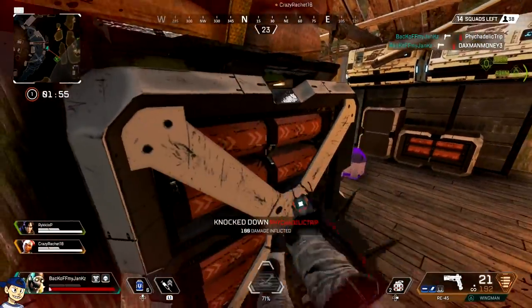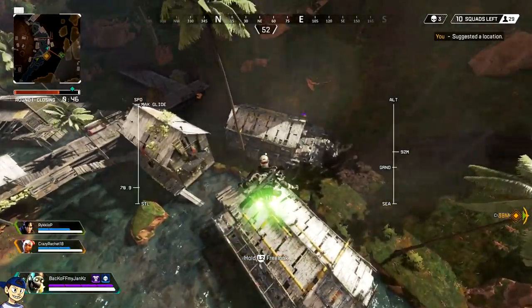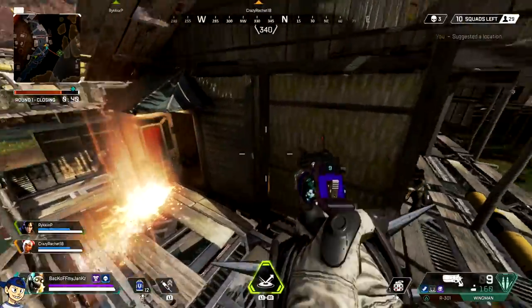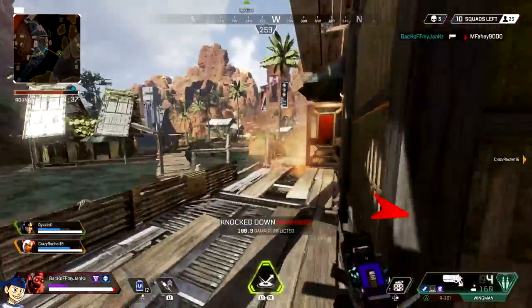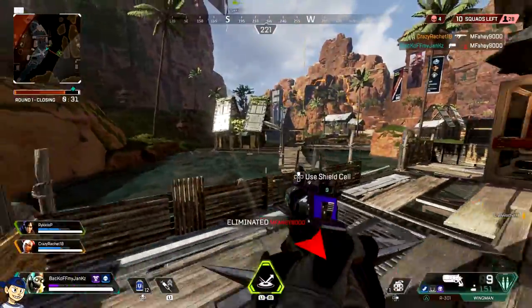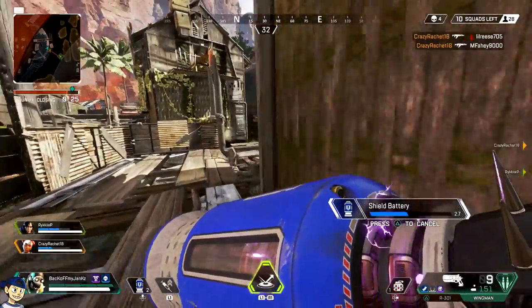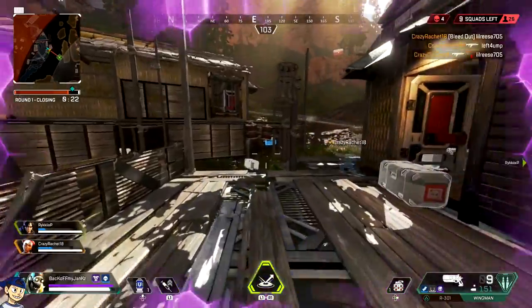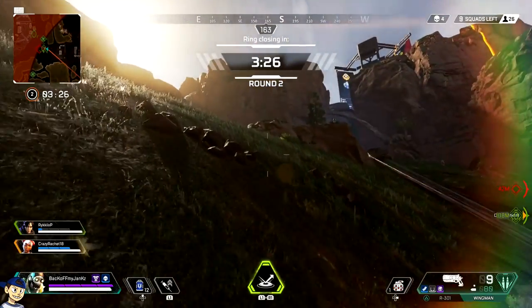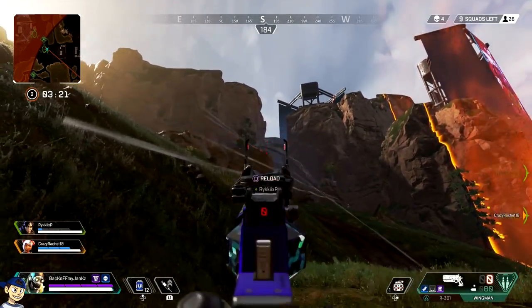The gold Havoc now has the Turbocharger rather than the select fire, which I like a lot better. I would never pick up a gold Havoc just because it had the select fire — I don't care for it personally. But having the Turbocharger on it, I'll probably be picking that thing up. While we're on the topic of gold weapons, the R-301's sight has changed to a 1x–2x variable, and the Wingman now has a digital threat. That's kind of funny because in my Wingman video I uploaded last week, I said I don't like picking up gold Wingmans because I don't like the sight on it — and I even said it should have a digital threat. And now they changed it. I like it a lot.